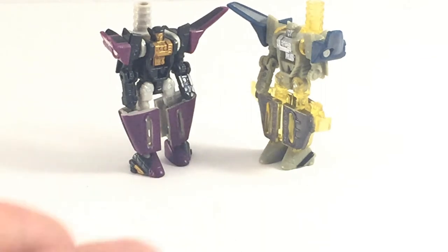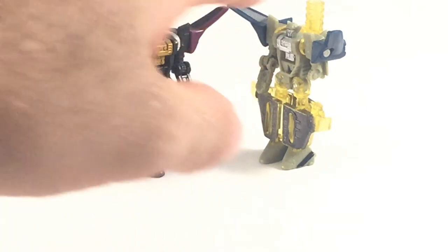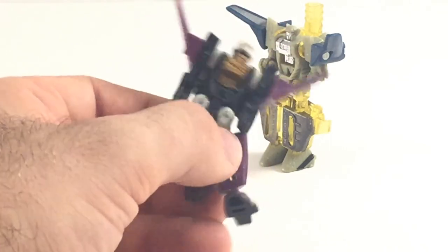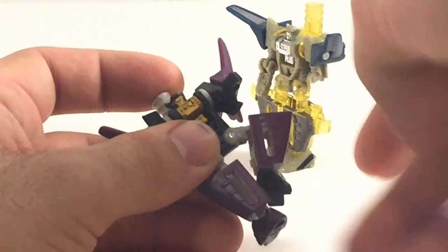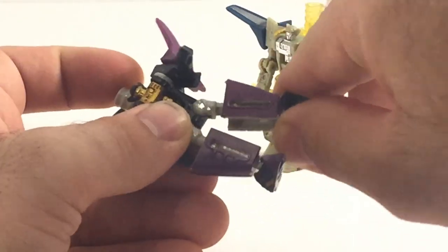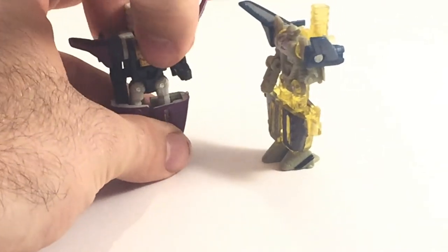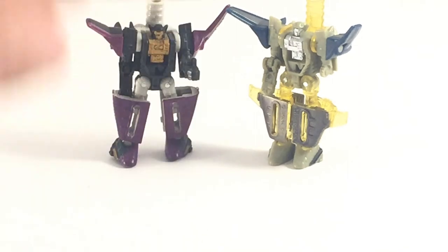These guys are definitely the weakest of their respective sets. I don't really like the vehicle modes because they go halfway between the Cybertronian and the Earth aesthetic without nailing either. The robot modes are also a bit disappointing. I do prefer the colors on the Energon version — they do a good job masking the clear parts — but I don't know why they bothered retooling when even the fronts of the legs are the same. The little bit of bronze really does make the Energon version better. You get hinged shoulders, hinged elbows, and a ball joint that acts as a thigh swivel, but it's a Minicon — you don't really expect great posing.